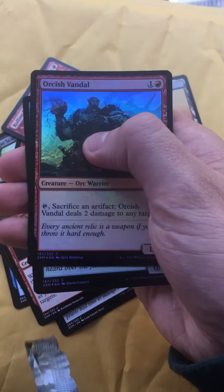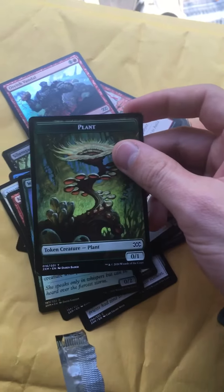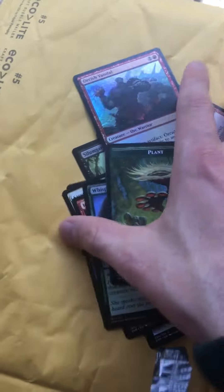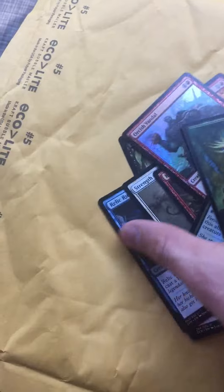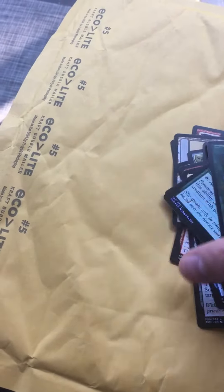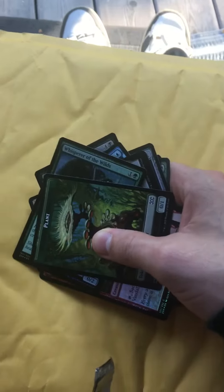The second slot is also not a rare — Orcish Vandal. I mean, this is free so you can't really complain. A common, and we have Whisper of the Wilds. Our token is just a Plant Token — not bad! That was fun. Well, at least I know they didn't get lost in the mail. I thought this would have come with multiple packs, but it is a free pack and we did get a Centriplets mythic, so not too bad.